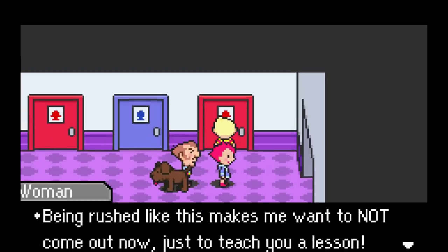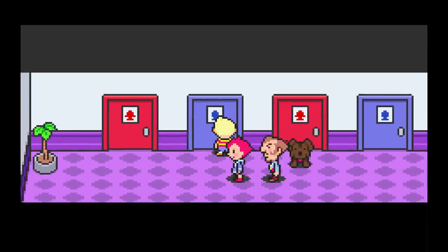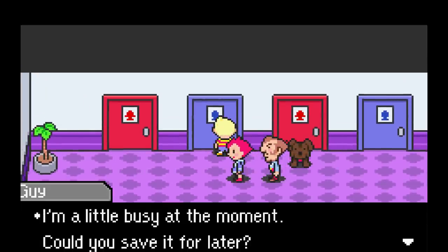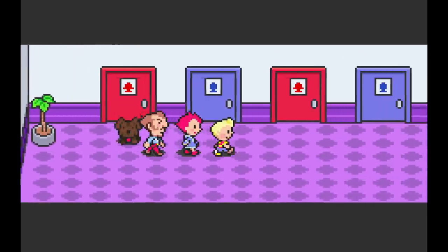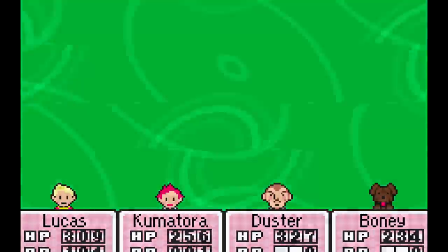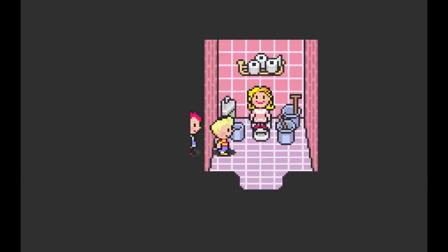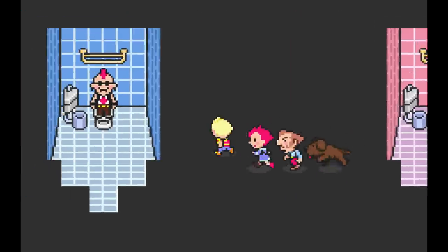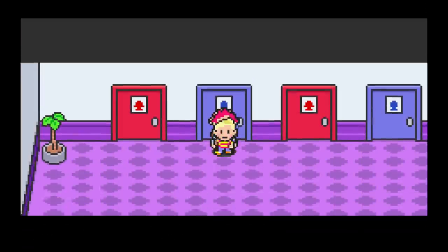The bathrooms in Mother 3 work completely differently from the rest of the game. Almost every single room has its own separate map, whereas in Pokey's Tower all the bathroom stalls share a map together. This is great because there are characters and things outside the boundaries the player can never see. Some stalls that are already occupied share character dialogue with you, but if you break the boundaries from an available stall, you can see character sprites represented in the occupied stalls that you the player would never be able to see.